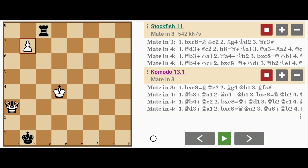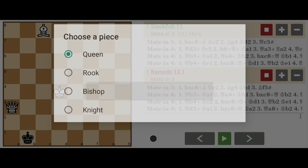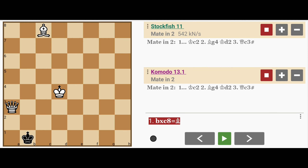The key move is actually pawn captures c8 with promotion to bishop. Now this is a very rare under-promotion, especially when it's necessary. In this case it is — not necessary to checkmate, but necessary to checkmate in the quickest way possible.